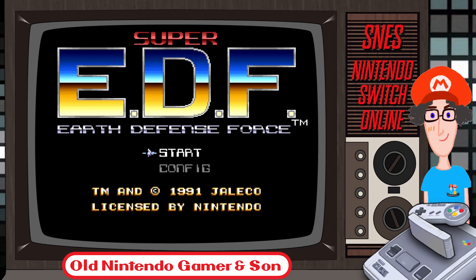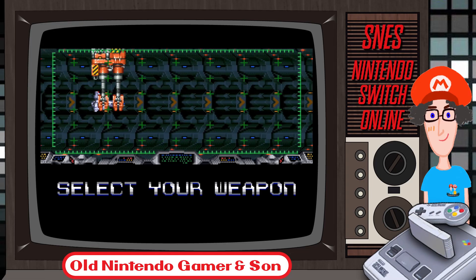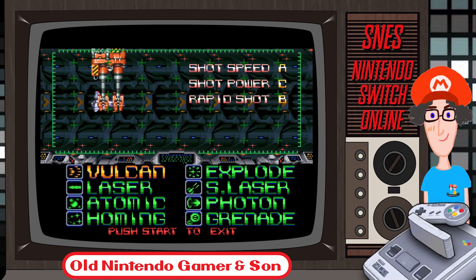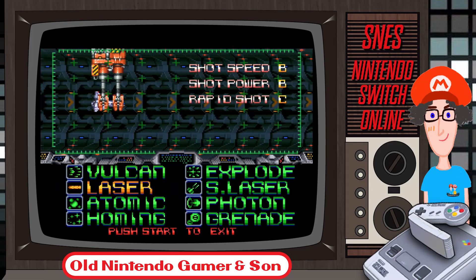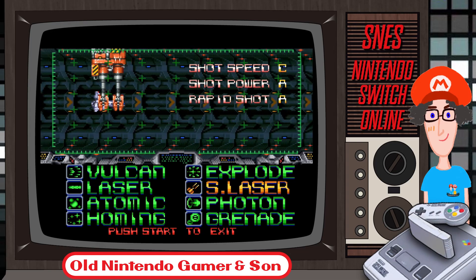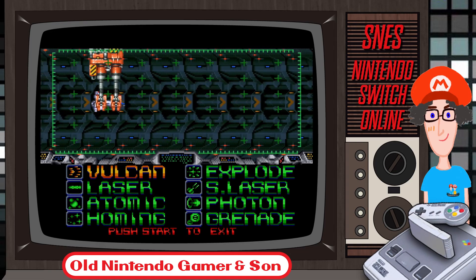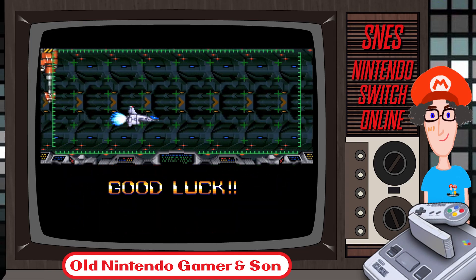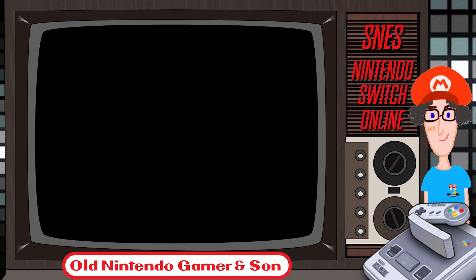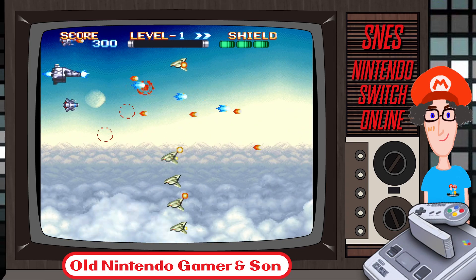Let's start. I did press the start button — that took a while to work. Select your weapon. I can have the Vulcan, the Laser, the Atomic, the Homing, the Grenade, the Photon, the S Laser, or the Explode. Let's start with the Vulcan. Is this side-scrolling? I thought it was vertical scrolling. Side-scrolling, indeed.